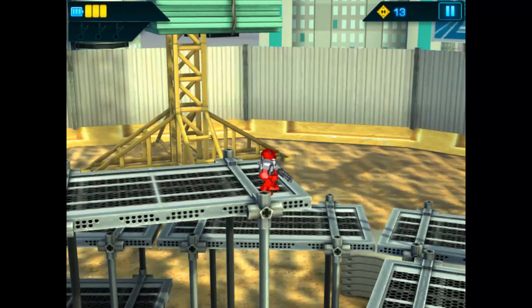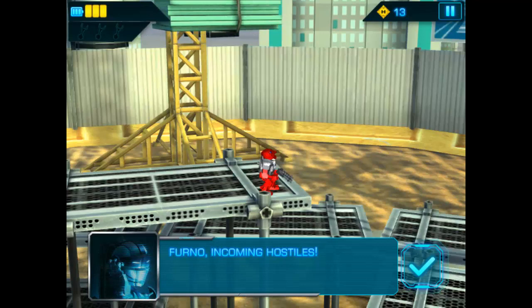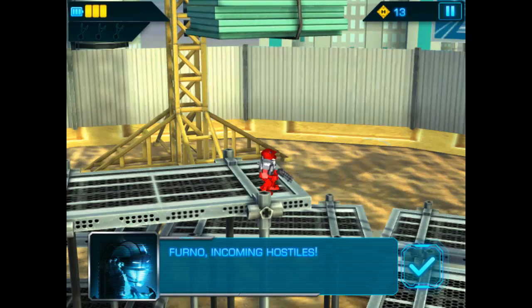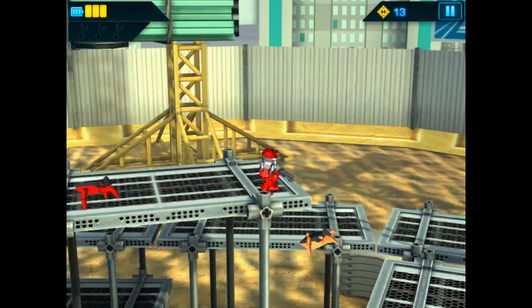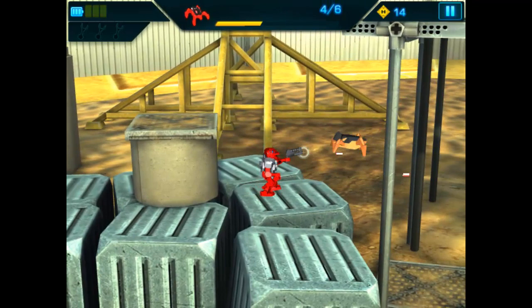We're starting off with Ferno. I played as Stormer and then as Rocka to get a good feel of the game before this let's play — I logged in with a different account. Apparently this game is saved on your computer and not tied to any account. Keep that in mind: it's tied to your cookies. So if your sibling decides to play, they could use your Hero Factory points to do whatever they want.